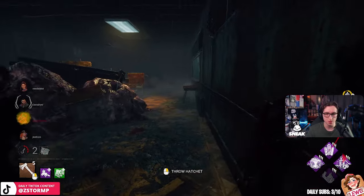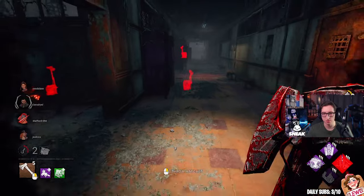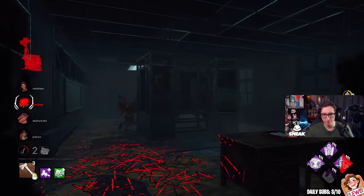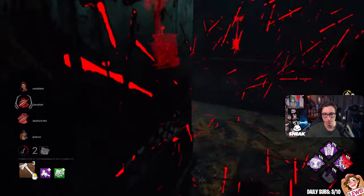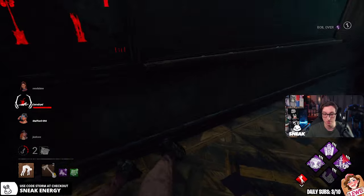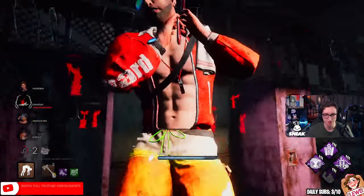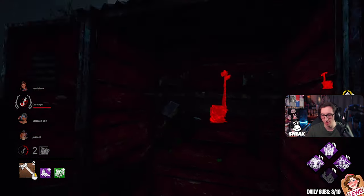Undetectable again. We need auras. All right, we can maybe get David. David's at the far back, behind an object. Nice little shot at him, and we'll pick up. He's got Boil Over as well — very interesting, David. No hook there. The other thing about Boil Over is you can just go side to side. Get undetectable again and then go around the corner.